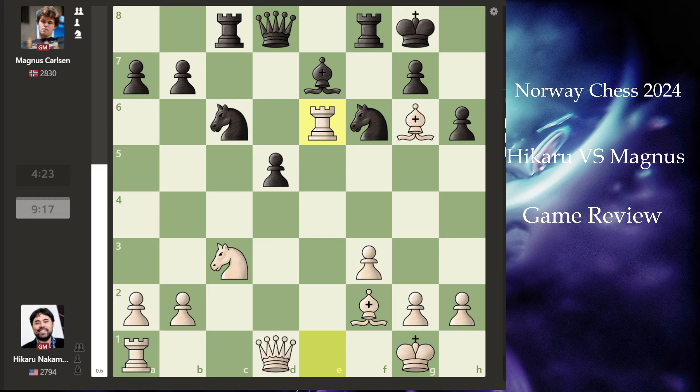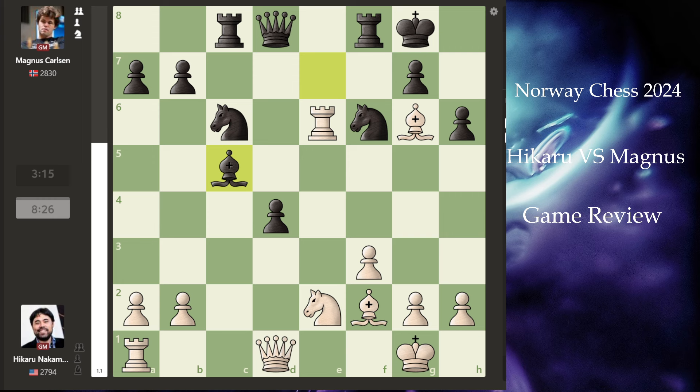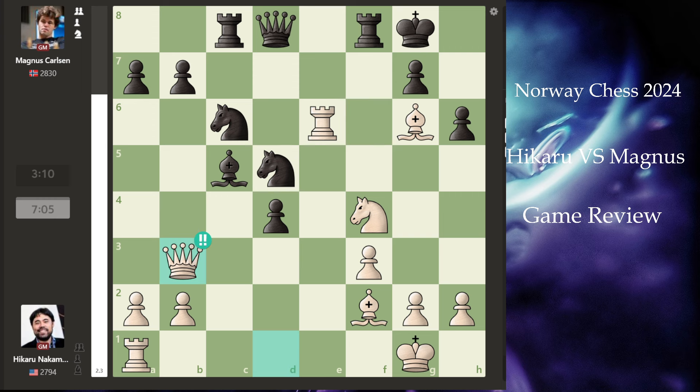The engine is giving plus 0.65. Magnus pushes his pawn — when he doesn't understand anything, he pushes the pawn. He retreats, tries to attack the bishop, discovering an attack on the knight. The knight comes back; he wants to exchange the knight. But this is a brilliant move. It is brilliant because it is attacking this knight, and if you capture the knight, you will lose the queen either way by discovering an attack.